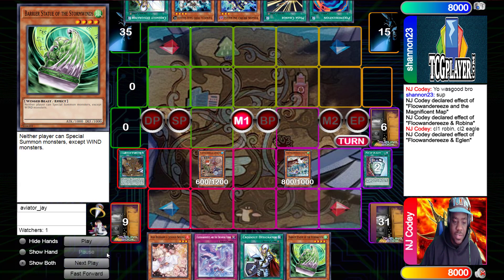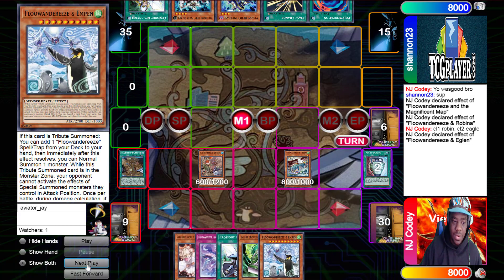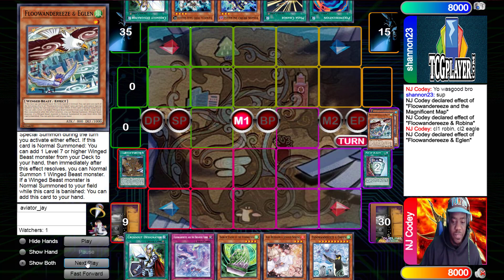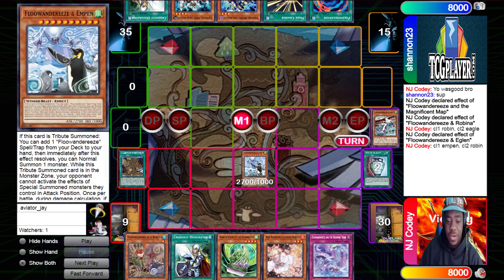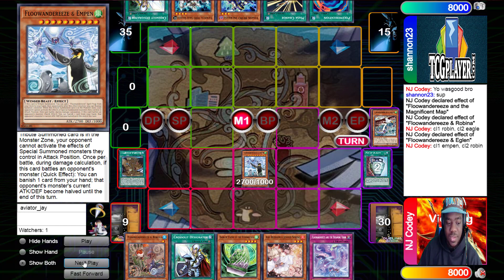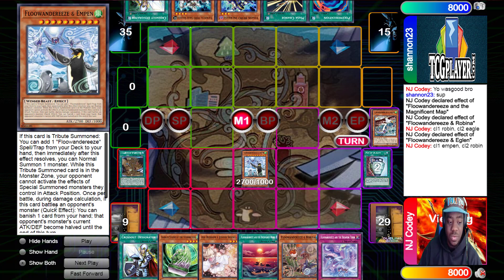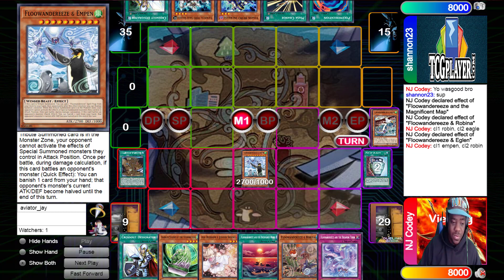Eaglen comes out. On normal summon, he searches for a level 7 or higher Winged Beast monster — and there's Impin, the big Penguin Daddy. He's about to come out, because Eaglen also gives an additional normal summon immediately after the effect resolves, just like Robina. We do Chainlink 1 Impin, Chainlink 2 Robina — so Robina comes back to hand. Impin searches for a spell or trap, and while it's on the field it's basically a walking Skill Drain — your opponent can't activate effects of special summoned monsters they control in attack position.